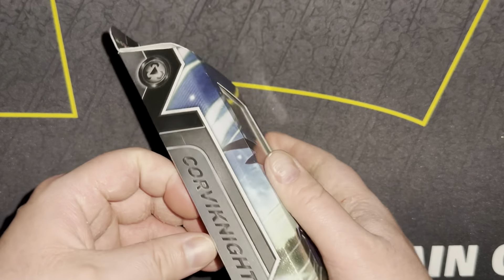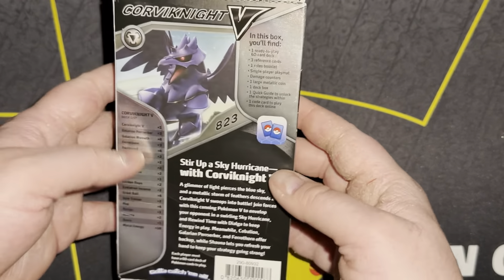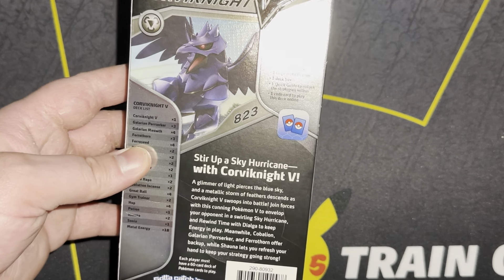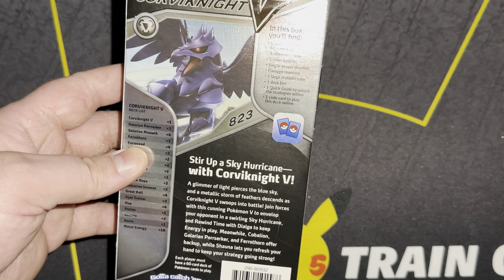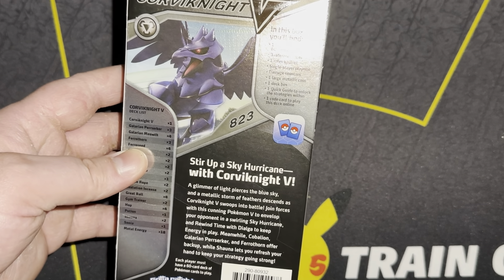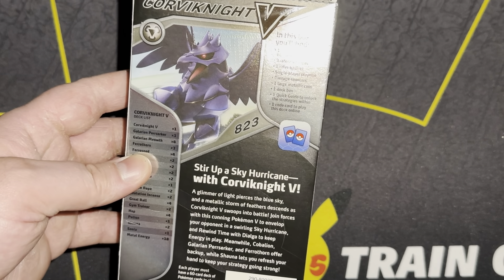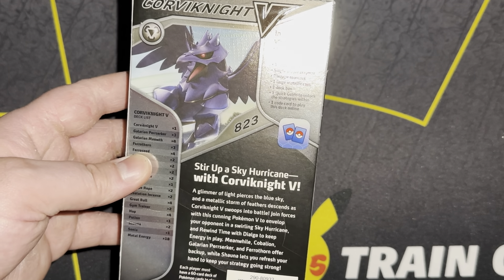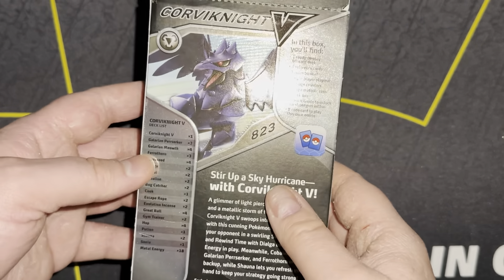So let's get into it. This was the Corvinite V Trainer's Box. The story on the back reads: 'Stir up a sky hurricane with Corvinite V! A glimmer of light pierces the blue sky and a metallic storm of feathers descends as Corvinite V sweeps into battle. Join forces with this cunning Pokemon V to envelop your opponent in a swirling sky hurricane and rewind time with Dialga to keep energy in play. Meanwhile Cobalion, Galarian Perserker, and Ferrothorn offer backup while Shauna lets you refresh your hand.'